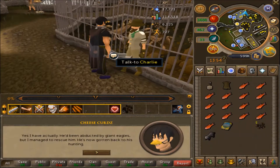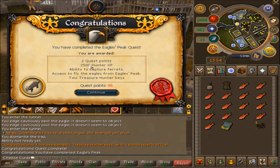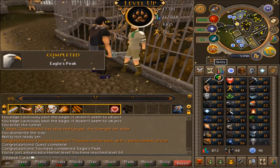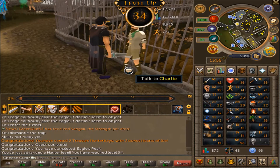This should be the end of Eagle's Peak - it took me a while because I couldn't figure out the puzzle. Two quest points, 2,500 Hunter XP which is pretty decent, ability to capture ferrets which might be useful in the future, and some Treasure Hunter keys. That puts us up to 34 Hunter, which is also a requirement for the golden mining suit.